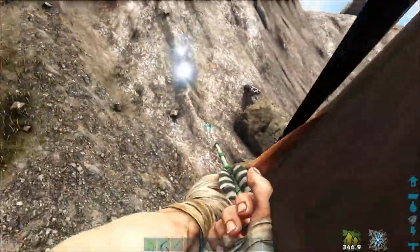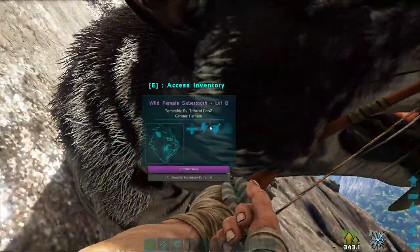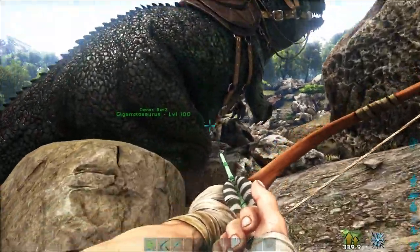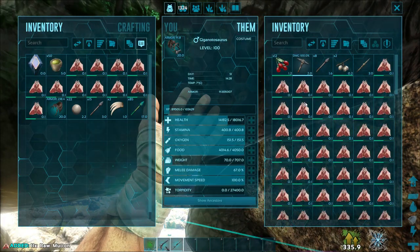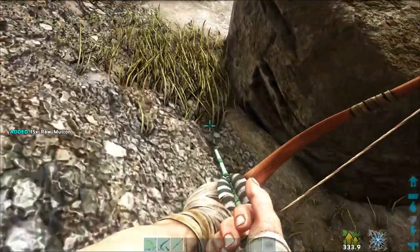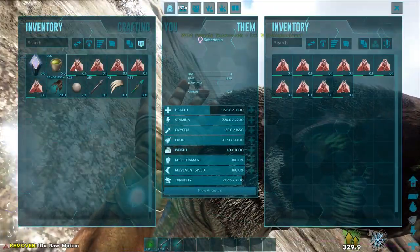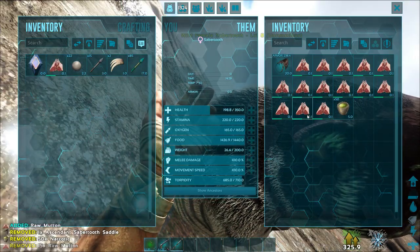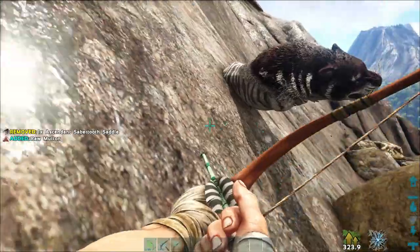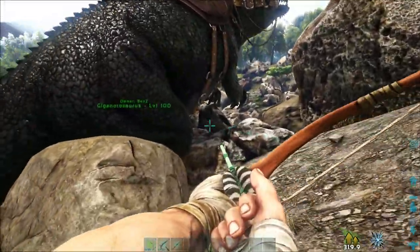We've got it. We need to put the mutton in here because it spoils less when it's in a dino. Let's pop that in there. That should be enough. What level are you? It's a female. Level 8. Level 8 — bloody hell.